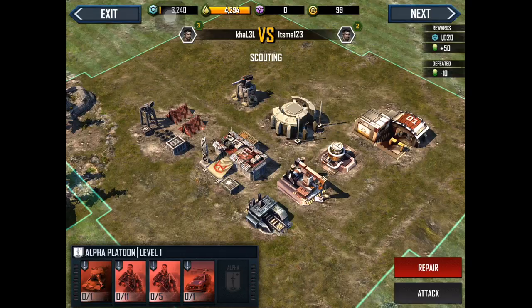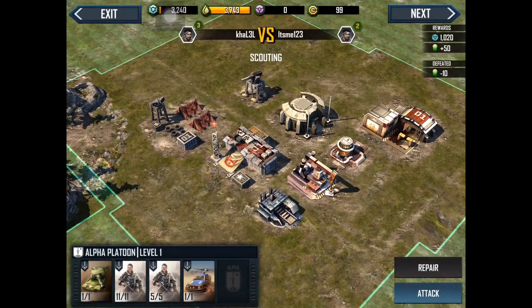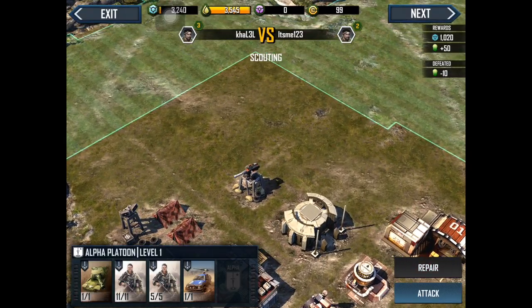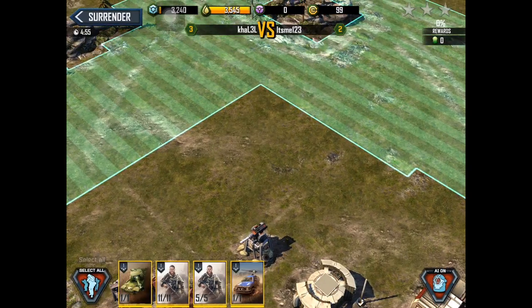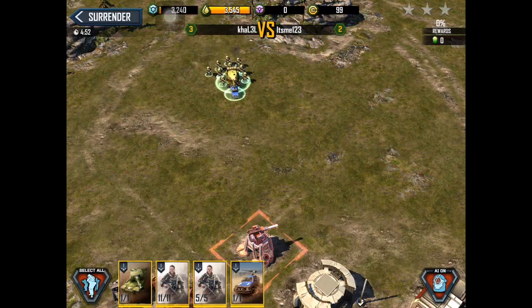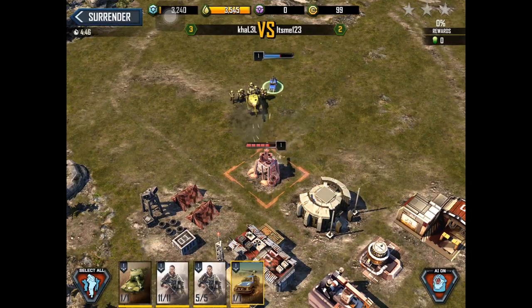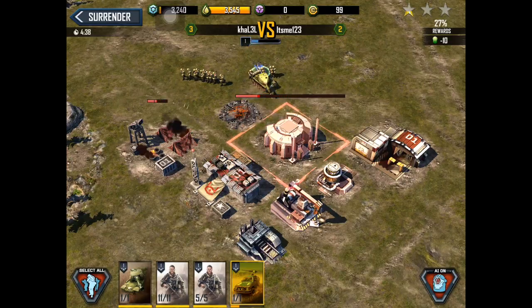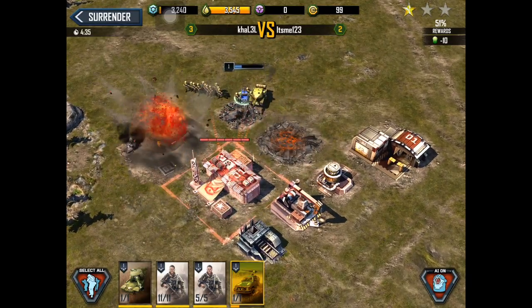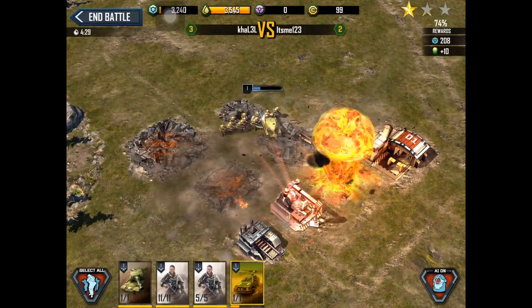As you can see, my troops are dead — I need to repair, and it costs oil. This base seems easy so let's go and attack. I'll select all and put them over here. I'll control this guy — this guy is weak but packs a punch.